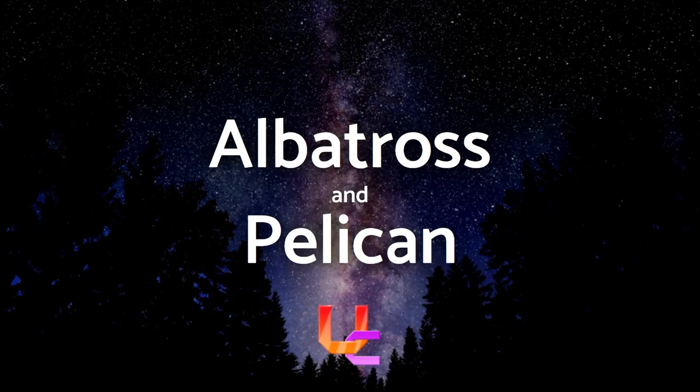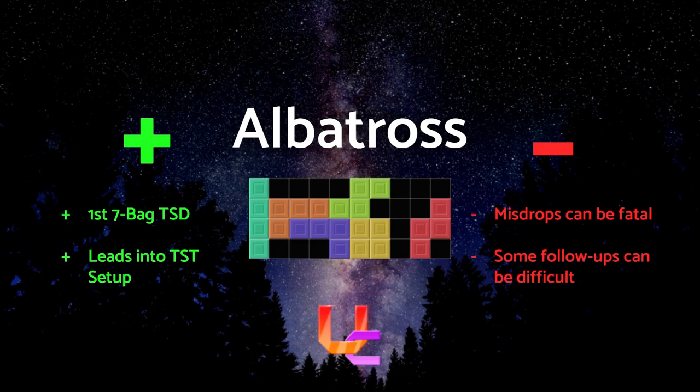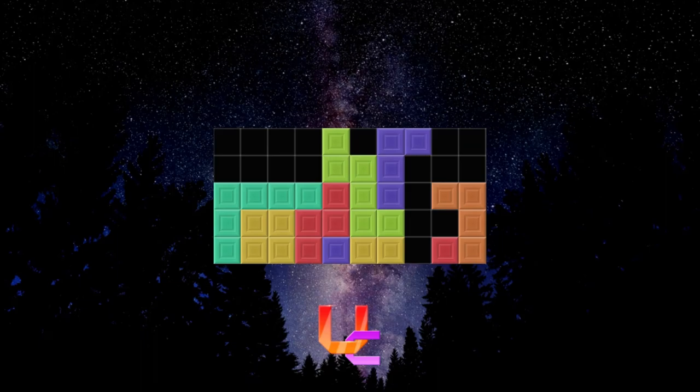Moving on to the bird openers — they get their names for using the first 7-bag to create a floating TSD. With Albatross, it once again uses the trick that TKI and MKO do, using the first 7 pieces to create a TSD. This time however, the TSD is floating one block above the ground, hence why it's referred to as a bird opener. It has much of the same perks as TKI, however its next follow-up is mainly a TST. When you misdrop in bird openers, you need to be ready to recover, since they get plenty of opportunity to let your opponent attack. Once the TST is done, finding a follow-up is harder than TKI most of the time.